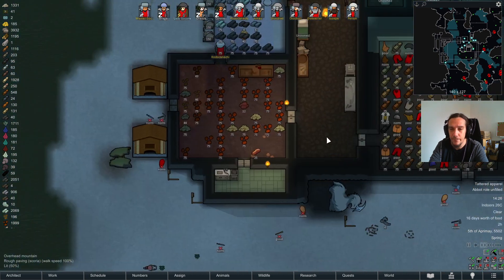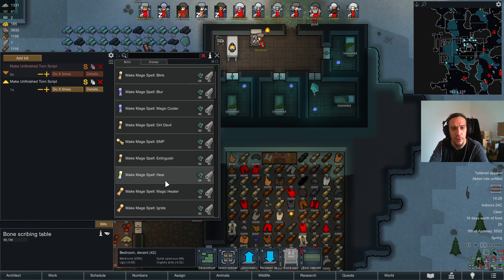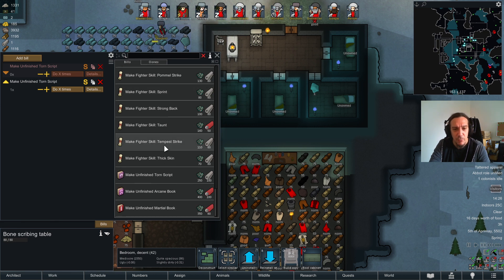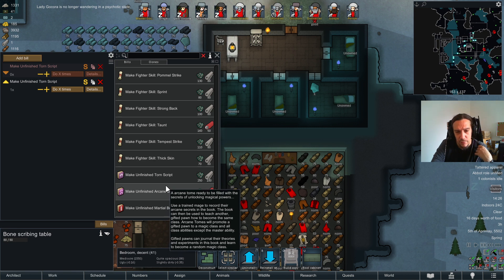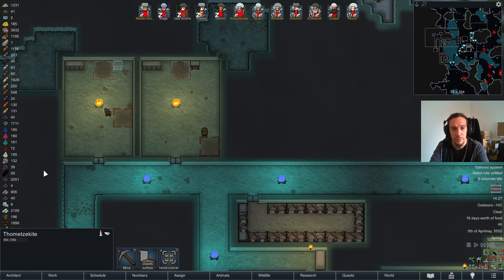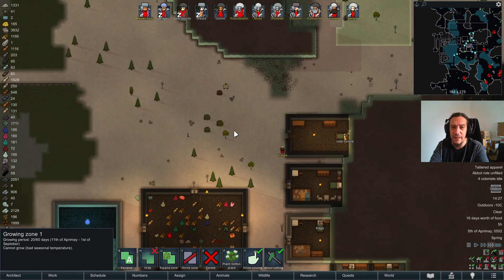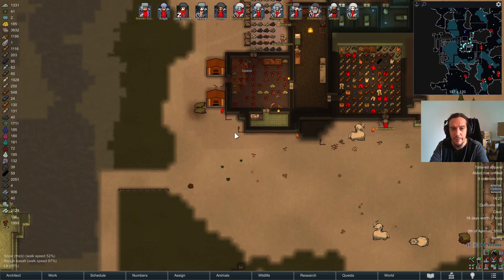Now let's go for scribing. Visitors — you could turn them into food and bones. I can create pretty much everything here. Unfinished arcane book — so this would be the better source, but it needs devil strand. Devil strand is basically not createable in this environment. Sadly. Maybe it is, but it would take years to get some devil strand. We must find other methods to get that going.